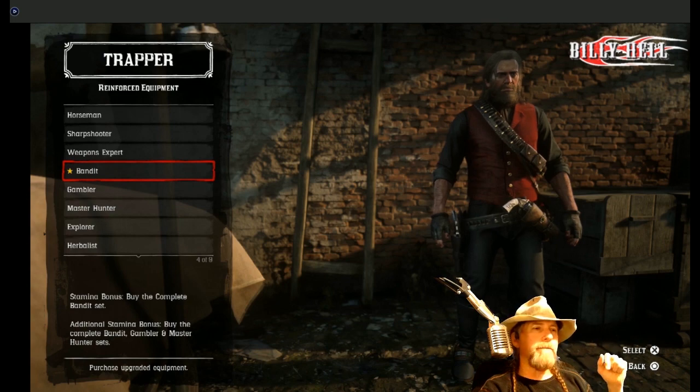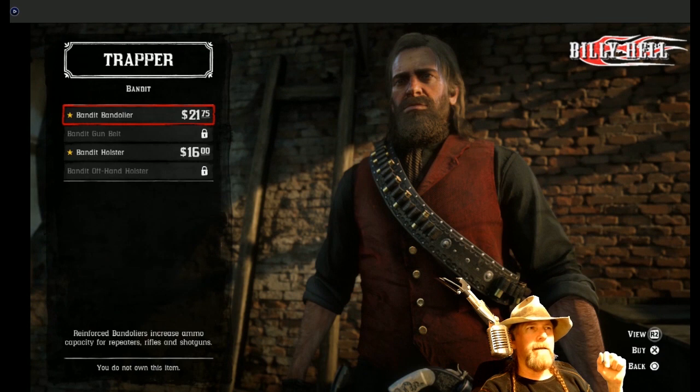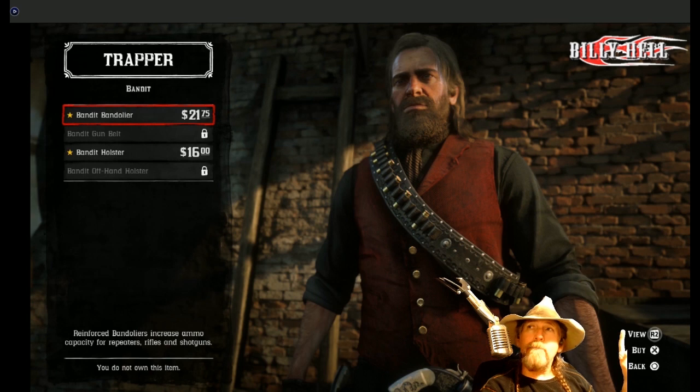Let's take a look at the bandit right now. Here's the bandolier — essentially this is an ammo belt. If I were making one myself I would probably get that leather wet and make it hang on the shoulder. What you see here is border tooling, some more border tooling right here, and these spots — we have conchos — just a really nice piece, and it's black. The reinforced bandoliers increase ammo capacity for repeaters, rifles, and shotguns.